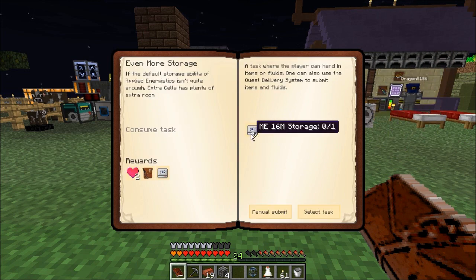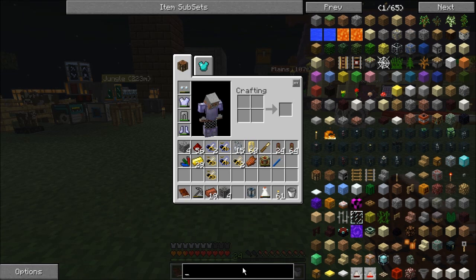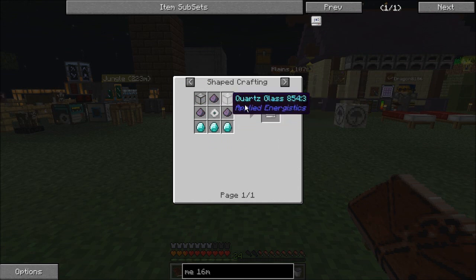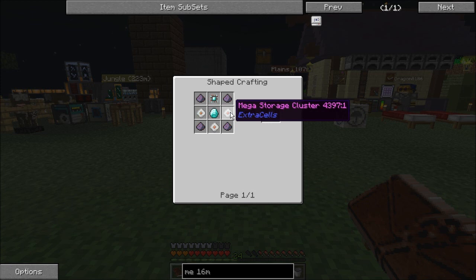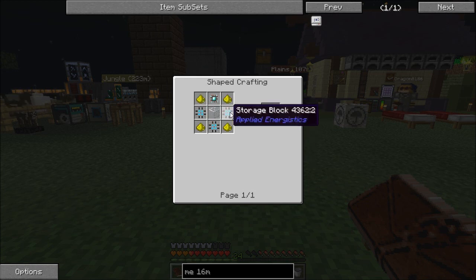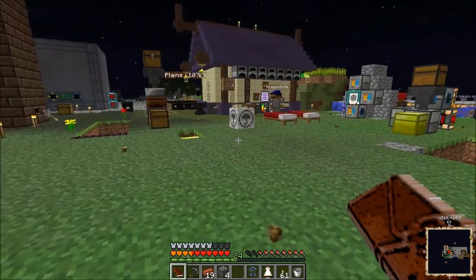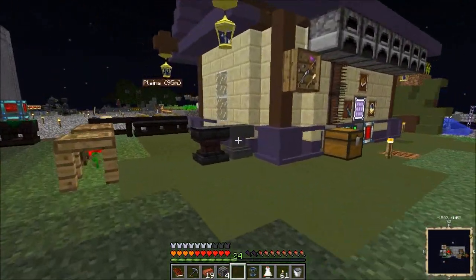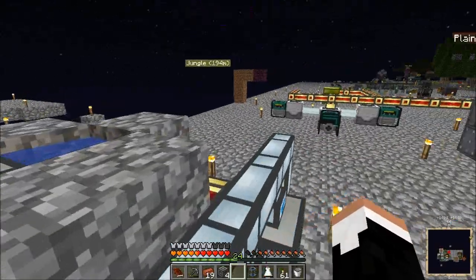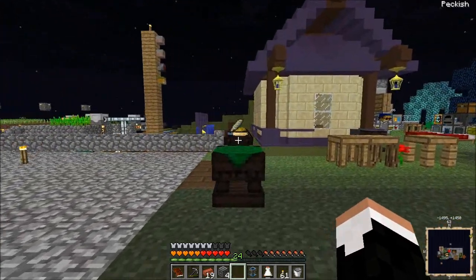Even more storage — it wants us to make a 16 million storage? Holy fuck. The ME 16M storage requires a Terra storage cluster, which requires three gigastorage clusters, which require three megastorage clusters, which require three kilo storage clusters, which require three storage clusters, which require three storage blocks, which require three storage segments, which require three storage cells, which require four Certus Quartz each. If you weren't paying attention, that's seven iterations — four to the seventh is how many Certus Quartz that's going to take.